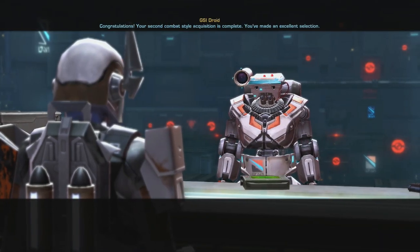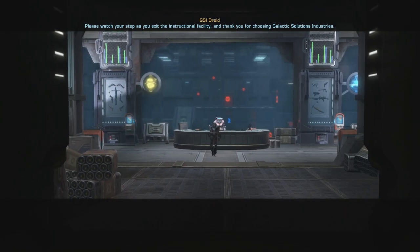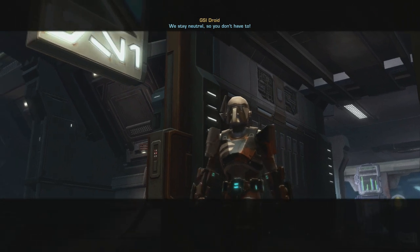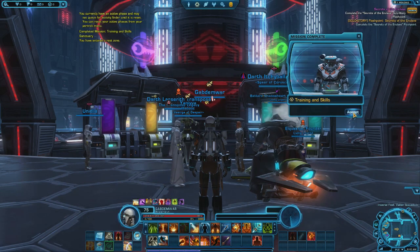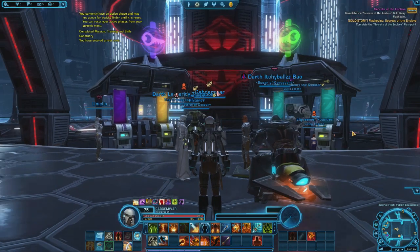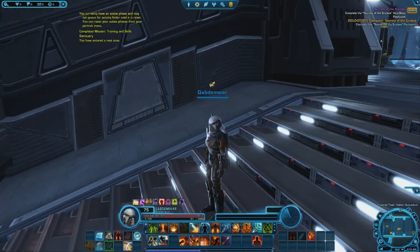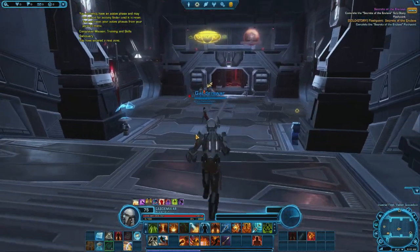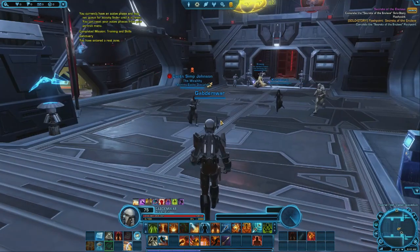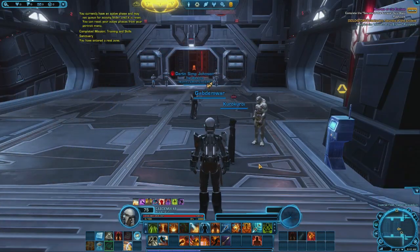Your second combat style is complete. You made an excellent selection. Now this is what is fun about the training and skills — I already knew about that, I just didn't do it before. It's the first time doing it on video. Basically what it does is you can have a second skill, and you can switch in between, supposedly.